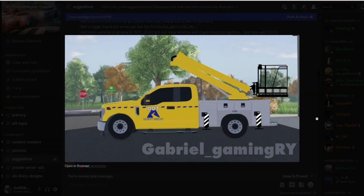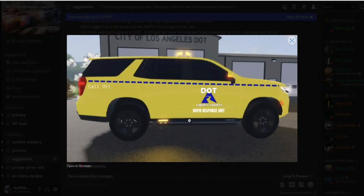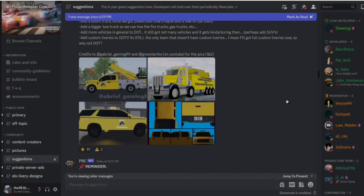Next we got this amazing picture by Gabriel Gaming RY — it looks to be a bucket truck. It looks amazing, I really like it. They make it actually look like it's in the game, maybe a little cartoony but it looks really good. They need to add a bucket truck. Someone also made a rapid response unit because it's in a smaller car — I like these ideas, these are good.